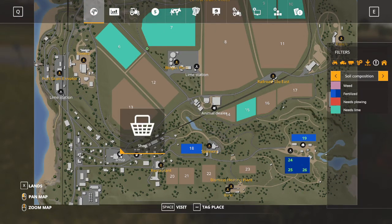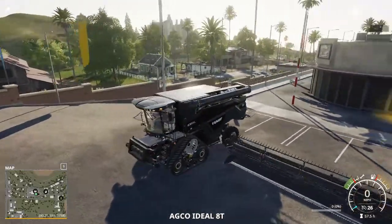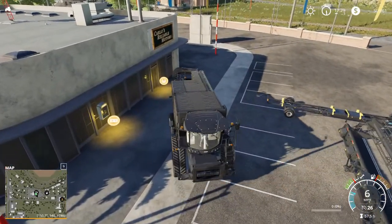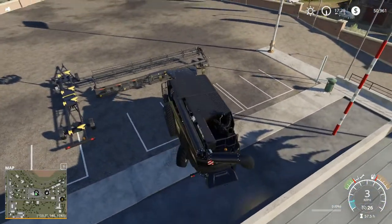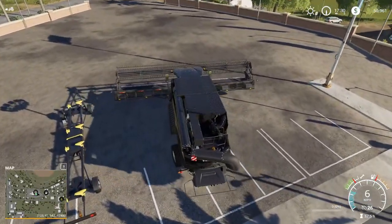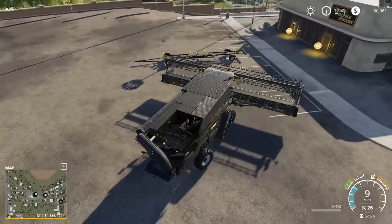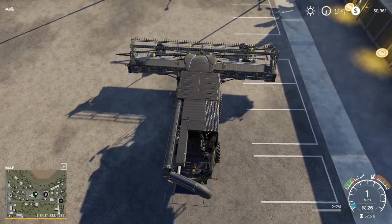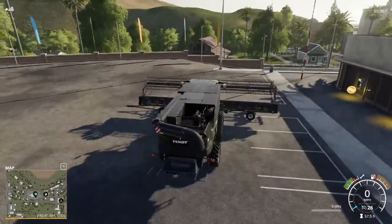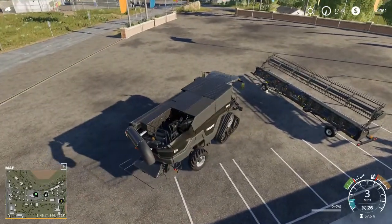We're going to go back to the shop and grab our harvester. This is a huge harvester — probably the biggest you can find without very significant mods. This is the Fendt Ideal. Now it's really up to you: if you wanted to try to get this up to the field without the header trailer you can try, but it's probably going to be pretty difficult. We've got our own header trailer and we know how to use header trailers. We're just going to line this up about in the middle and drop her down — and there we go, we've got a header on a header trailer.